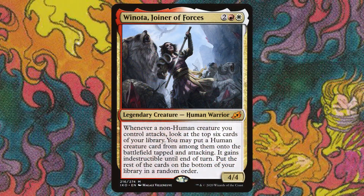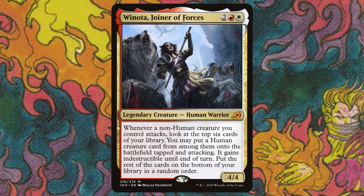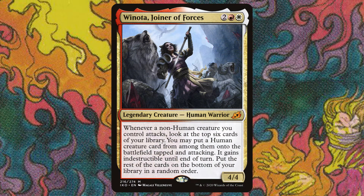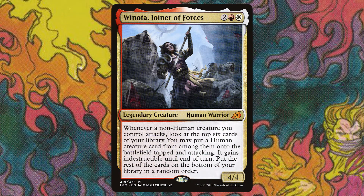Winota, Joiner of Forces is 2 red white for a legendary creature 4-4 human warrior. Whenever a non-human creature you control attacks, look at the top 6 cards of your library. You may put a human creature card from among them onto the battlefield tapped and attacking. It gains indestructible until end of turn. Put the rest of the cards on the bottom of your library in a random order.